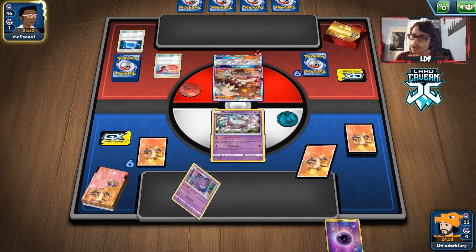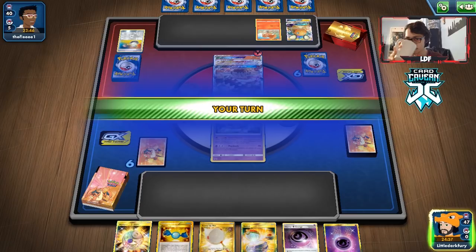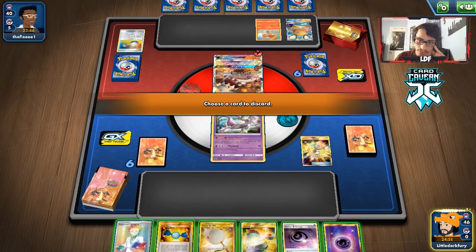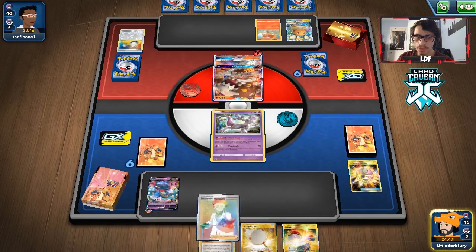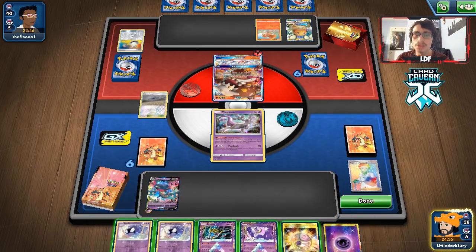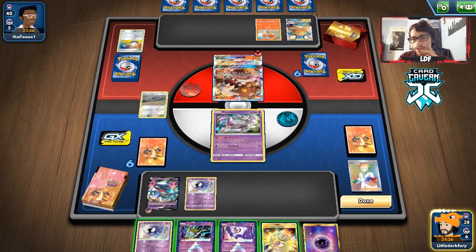They're going to Stamp me. Let's see if we get a good hand still. We do not — that Stamp really hurt. We top-decked the Research though, so we're just going to play the Horror Energy. We won't move the Mewtwo — we're just going to have to let it get knocked out, unfortunately. We got a Chaotic Swell, some Gastly — we'll hold off on benching the Gastly and just pass. I don't really want to discard any of the Prism Stars, because you only get one use out of them the whole game.